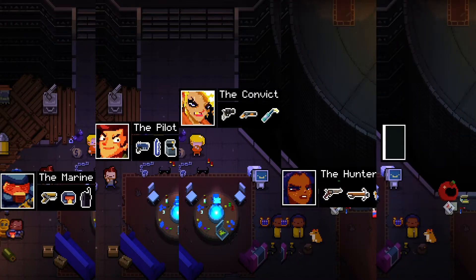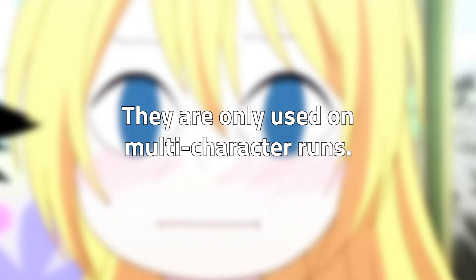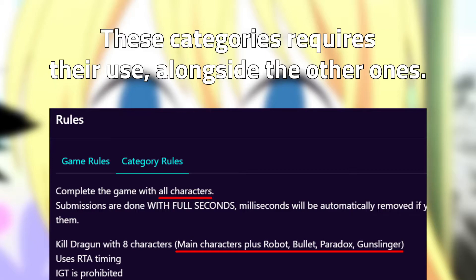The marine, the pilot, the convict, the hunter, and the robot all fall into the same category of characters that have nothing going for them. They are only used on multi-character runs. These categories require their use alongside the other ones.